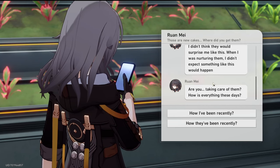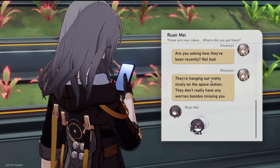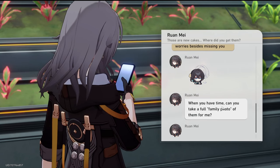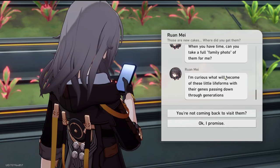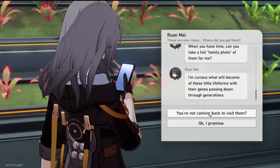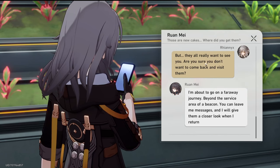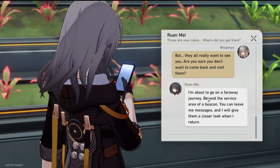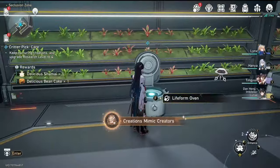Ruan Mei asks: 'Are you taking care of them? How is everything these days?' Reply: 'They're hanging out pretty nicely on the space station. They don't really have any worries besides missing you.' She says: 'When you have time, can you take a full family photo of them for me? I'm curious what will become of these little life forms with their genes passing down through generations. I'm about to go on a far-away journey beyond the surface area of a beacon.' We got the achievement: Creations Mimic Creators.